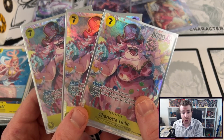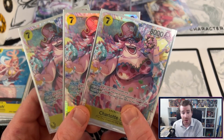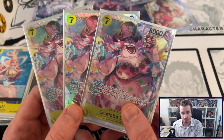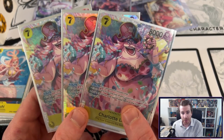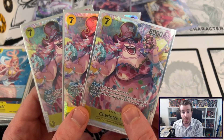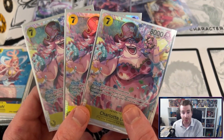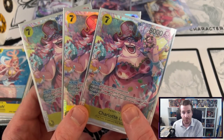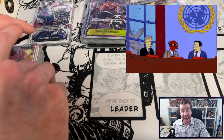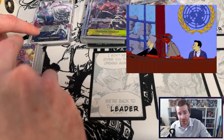It also forces your opponent to make the mental choice of either trashing a card or adding one card from the top to your own life, which can help you get more triggers off. But even just making your opponent make that mental choice can be really important in a tournament when they've already made so many other choices — it can be that one extra mental thing that breaks the bridge and has them second guessing it the turn after.